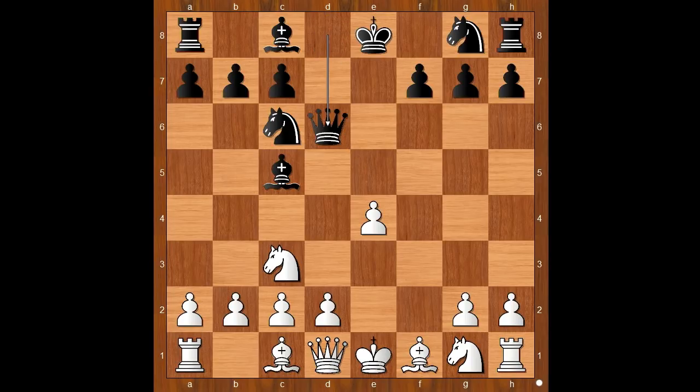Interesting strategy by black. White is a pawn up, but black has already developed three of his pieces. The game continued: knight to f3, bishop to g4. White to move — this position was never seen before.